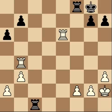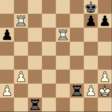Rook c1. He has the idea of doubling up on the seventh rank — technically the second rank — and he thinks his attack is going to be a little faster than mine, maybe thinking I'll be afraid of him taking on g2 or something. But a few moves before this I had calculated everything out and I knew my attack was going to come before his.